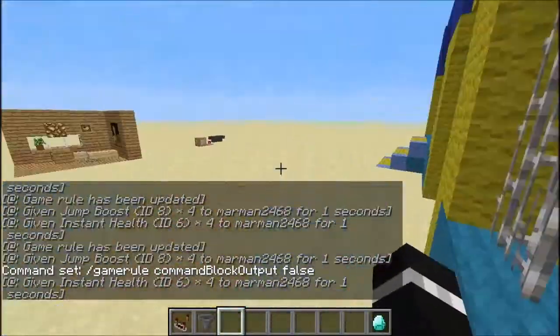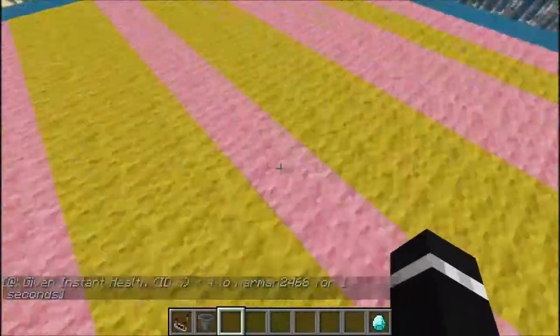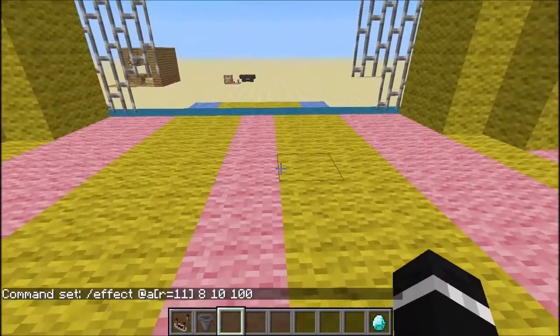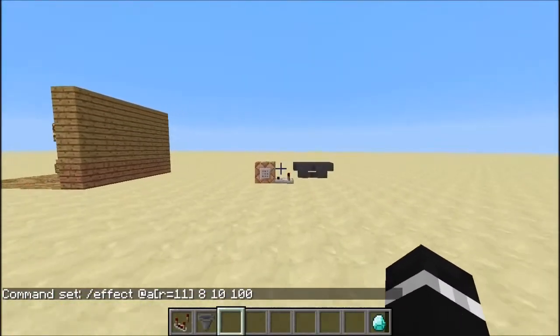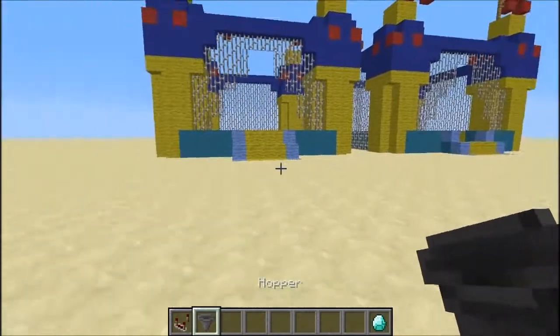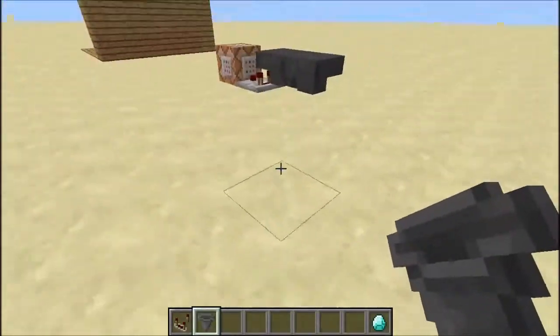That's basically it. Instead of level 4, if you set it to level 100 — which means level 101 — you get the extreme bounce. So it's pretty simple. If you want to make it, you want to put the command block in the center of your bouncy castle, or put two below your bed.